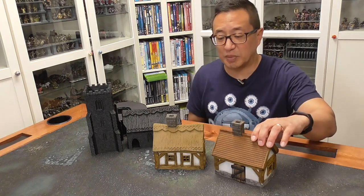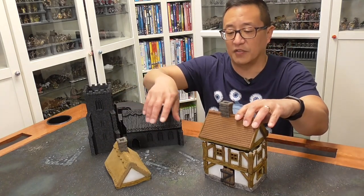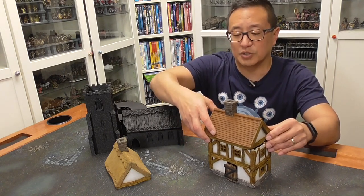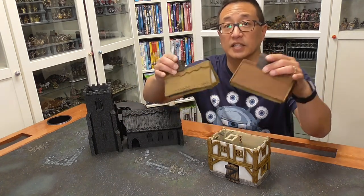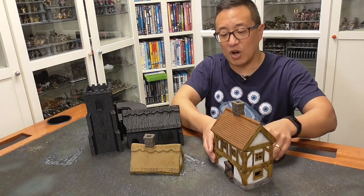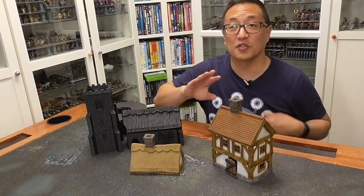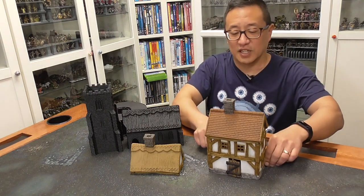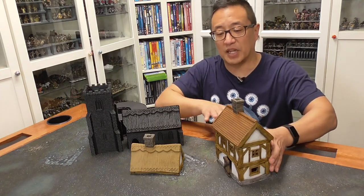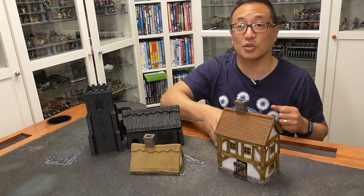I really like these small houses because they are modular and come in various forms. You can stack them on top of one another — this upper piece is the second floor for the small house unit. It comes with a variety of walls as well as two different styles of roofs. What I particularly like is that the walls aren't straight — they're a little wavy, which is more realistic since it was very difficult to have a perfectly flat surface during that historical period. That character makes these distinct from other terrain sets.